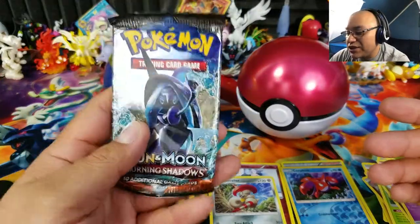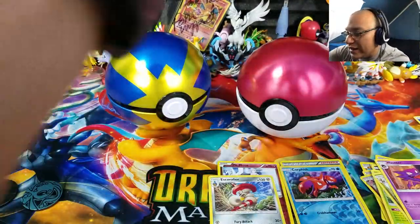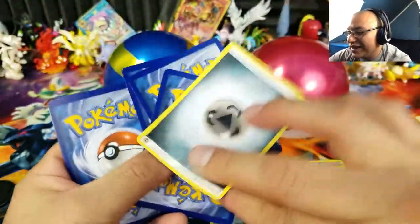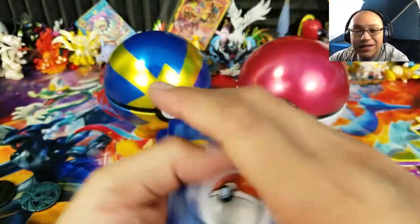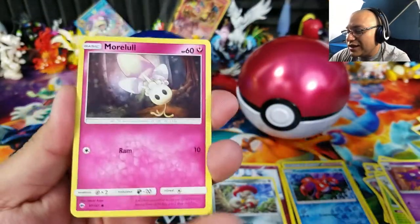This last pack will be the only one that can give us a great chance of pulling something awesome like a hyper rare Charizard — and if I were to pull that card I would completely lose my mind. Here we go: a metal energy. What are we going to get out of the last pack? Hopefully something awesome and amazing — wish me luck!